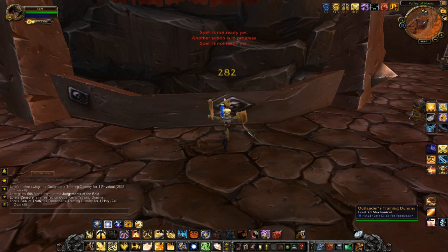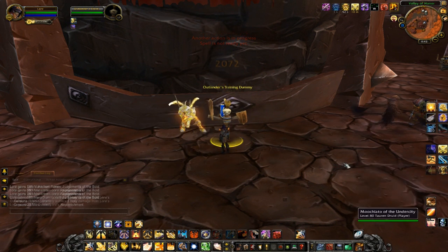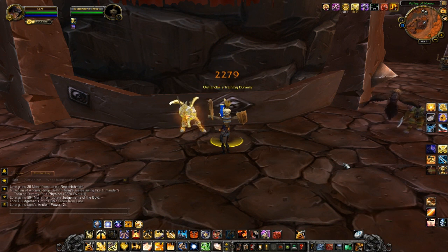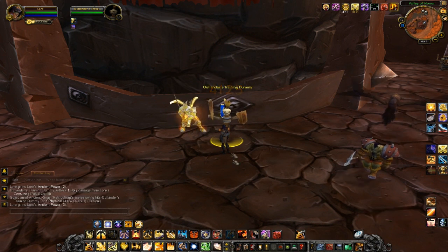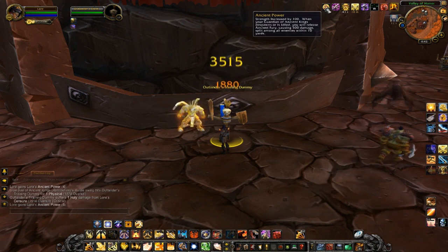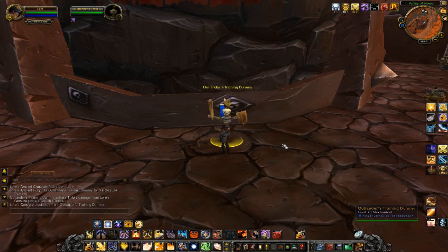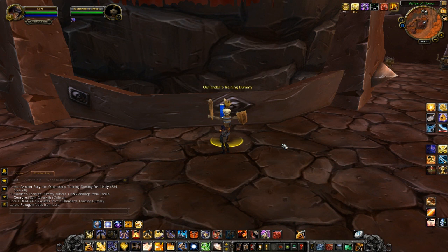Also, there's Guardian of Ancient Kings — he comes out, whacks at the target, and does a decent amount of damage while also buffing up my Strength the whole time, getting up to 100 Strength. He goes away after his duration, but then also does a bunch of extra damage as soon as his time runs out. Pretty cool ability. So that's going to be the end of this video. Thanks for watching — we'll see you guys later.